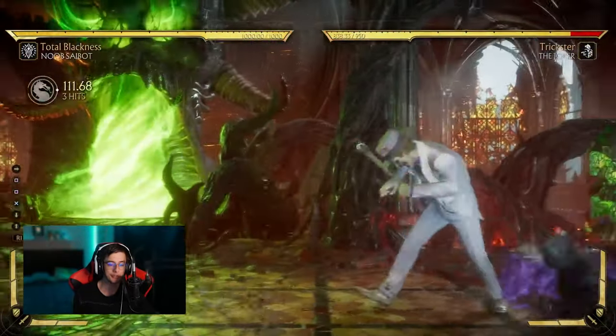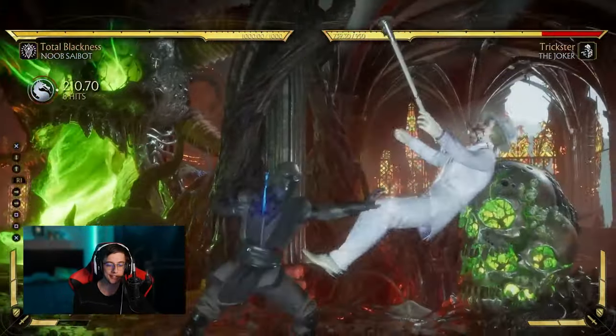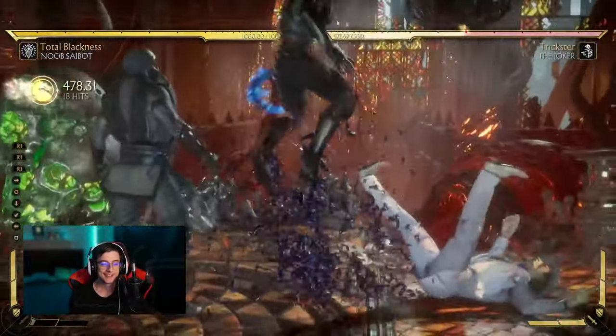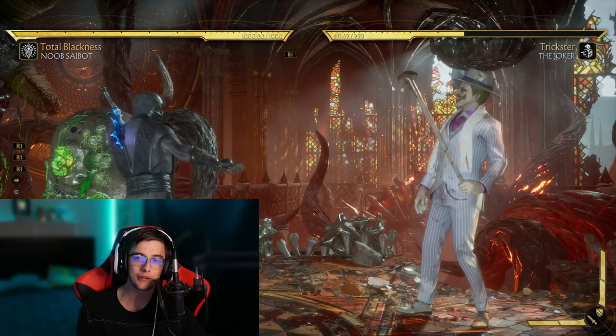It's really important to learn Noob Cyborg optimal combos because the damage is actually just crazy. This combo right here is going to do almost 50% — 47%. You can hit this combo consistently, and I'm going to teach you how in this video.